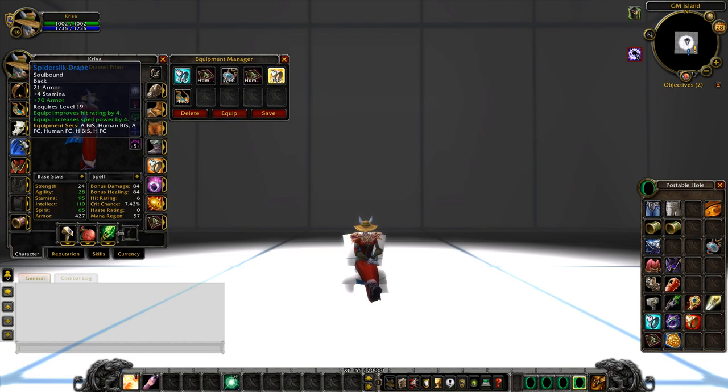Moving on to the cloak, we're looking at the Spider Silk Drape. This is a crafted cloak that a lot of classes will be wearing. With this you're going to have 70 armor on it. Make sure you guys have multiple of the same cloak so you can put multiple enchants on them — 70 armor, all resistance, and shadow resistance. Not every battleground is going to be full of melee, so 70 armor isn't really going to do much against a caster. This is about being prepared and adapting to your surroundings.